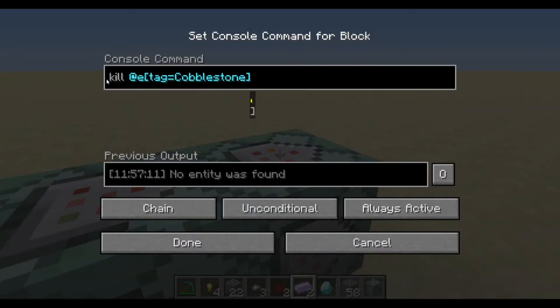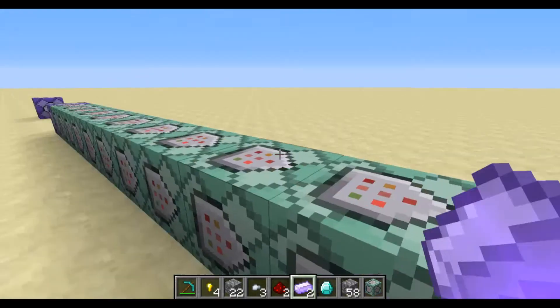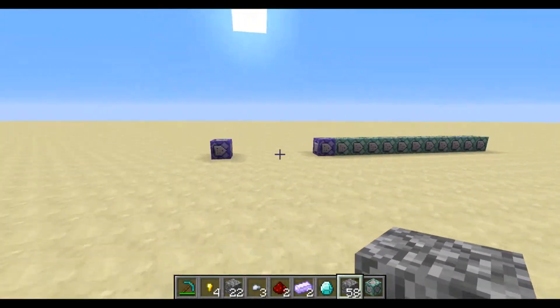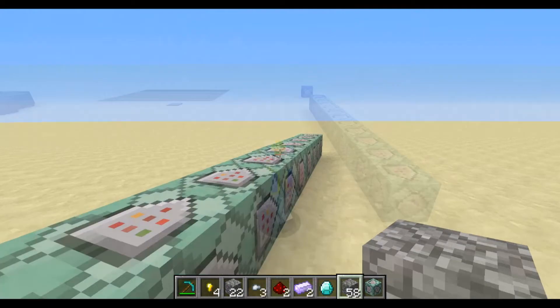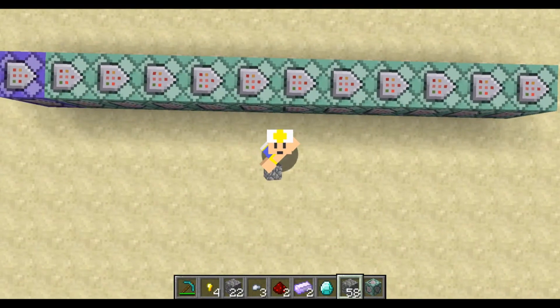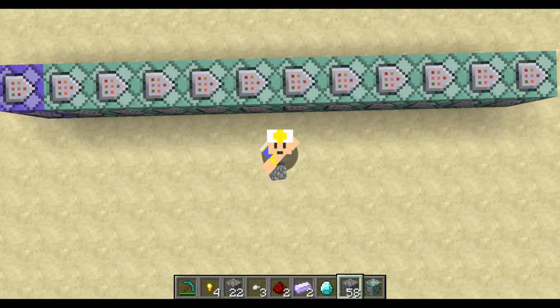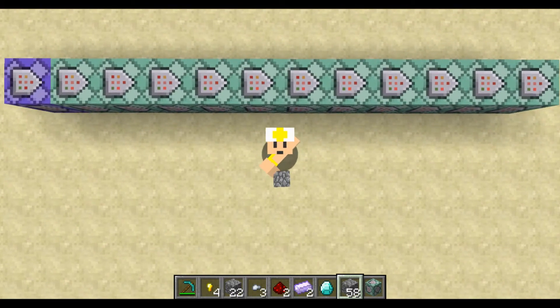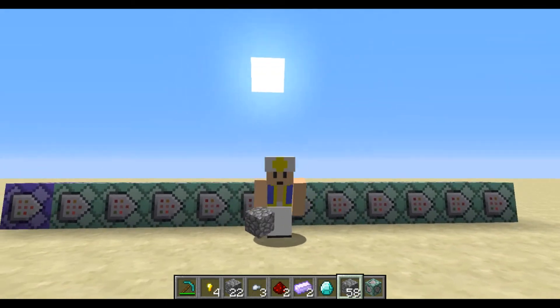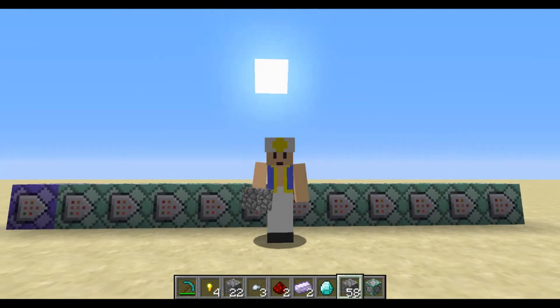And this final command block is just going to kill every item with the tag 'cobblestone' - every cobblestone that should return an ore. You don't want that in the world anymore because you now have an ore for it, so just kill it off. That's how you do item-based randomization. I hope you enjoyed and learned something. Make sure you leave a like, and consider subscribing if you're not already. Thank you for watching - this has been Mushroom Man Toad, and I'll see you in the next one.